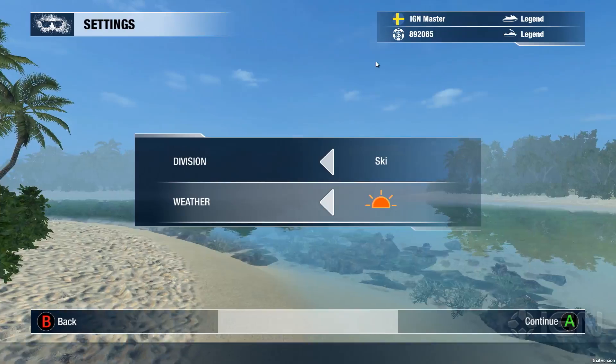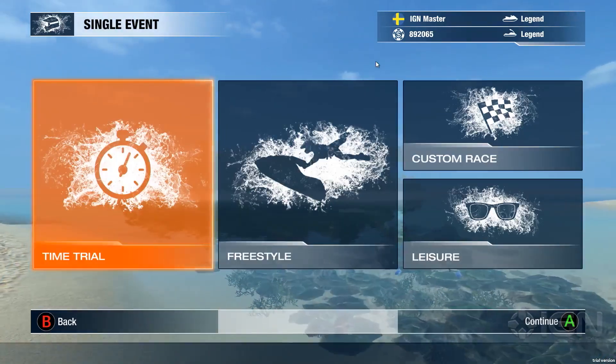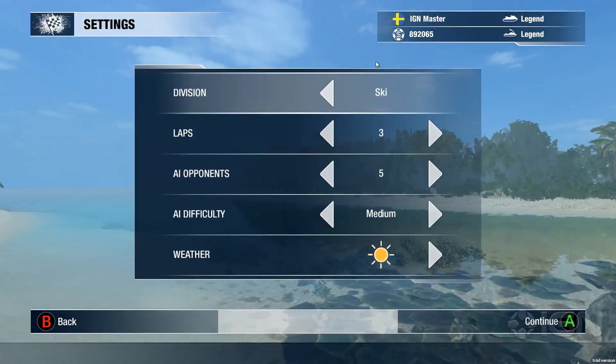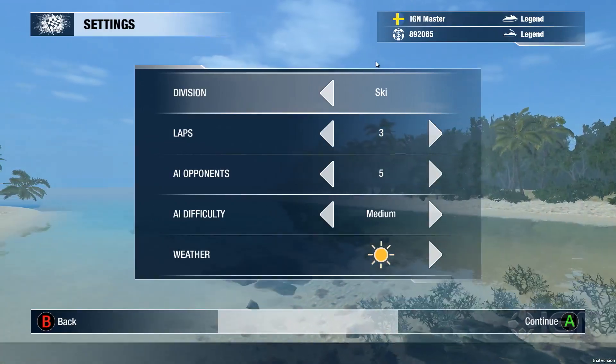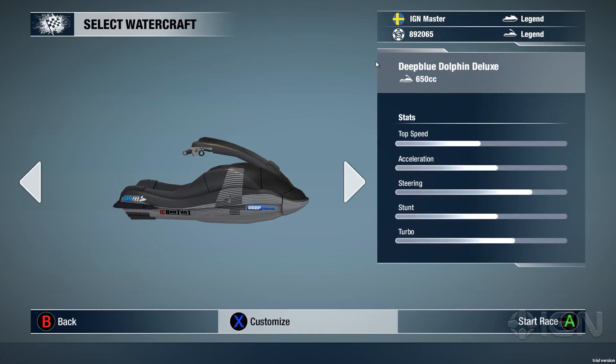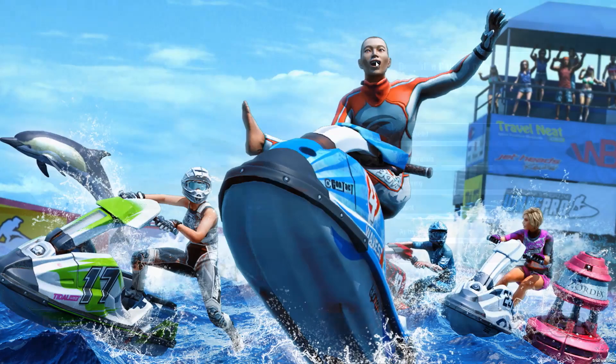I'll start right away by showing you our first venue: Tropical Islands. This is the vacation race, so it looks like a vacation spot — very Caribbean.